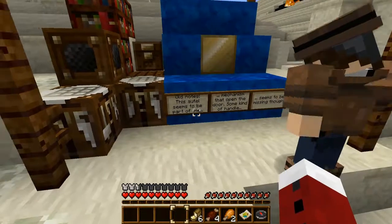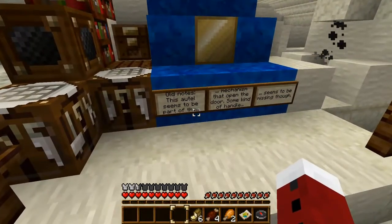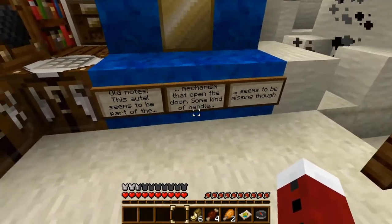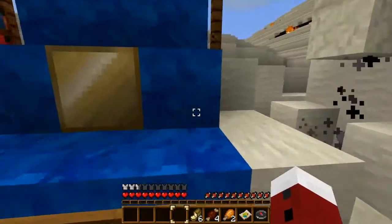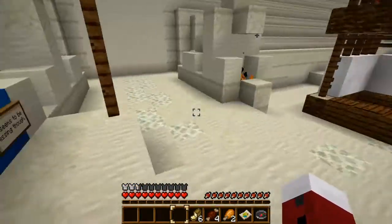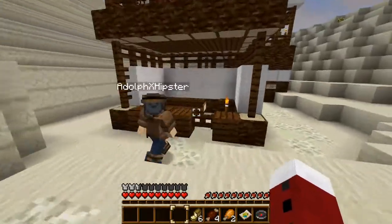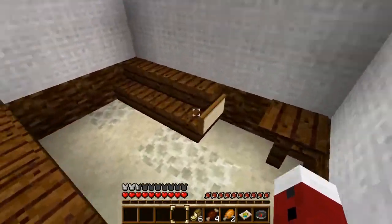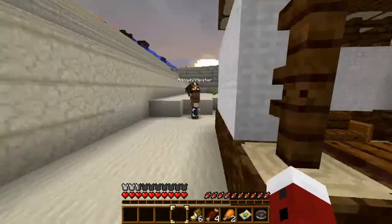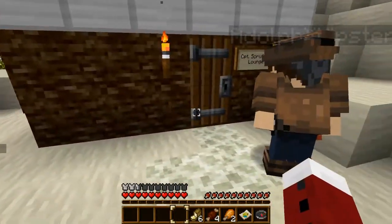Old notes. This ortle... oh right, this ortle seems to be part of the mechanism that opens the door. Some kind of handle seems to be missing. Okay, this is where you put a lever once we find one. You already checked that chest — yeah. It's gotta be the TNT, it's gotta be here. It's upstairs. This is gonna go badly. Captain Scruffy's Lounge — isn't that a YouTuber?